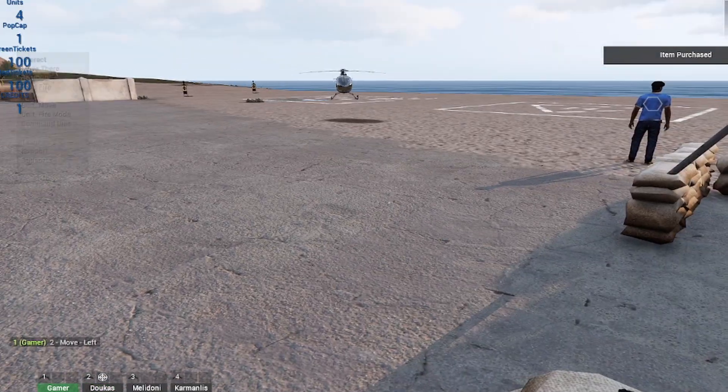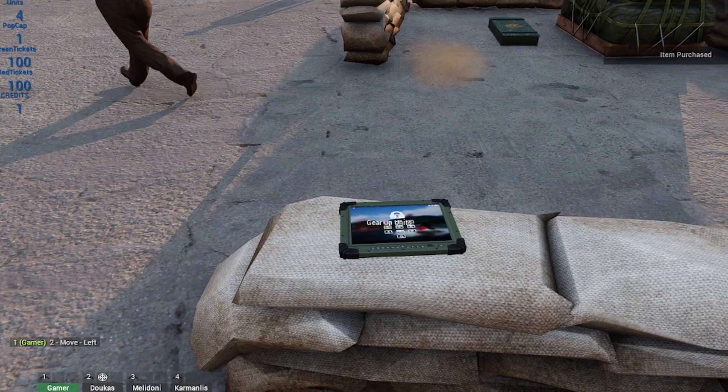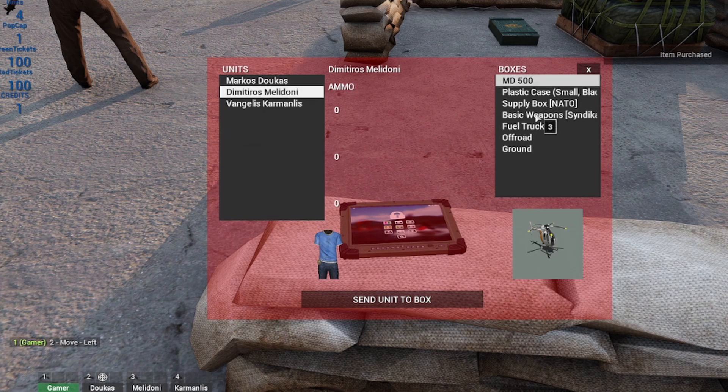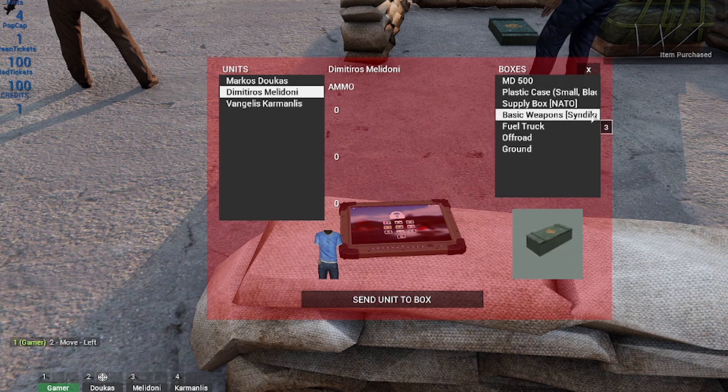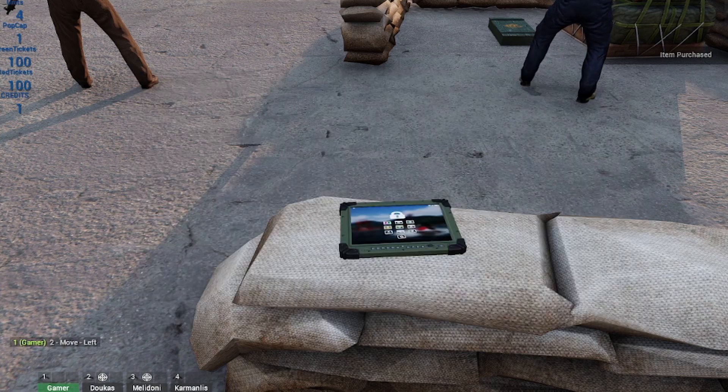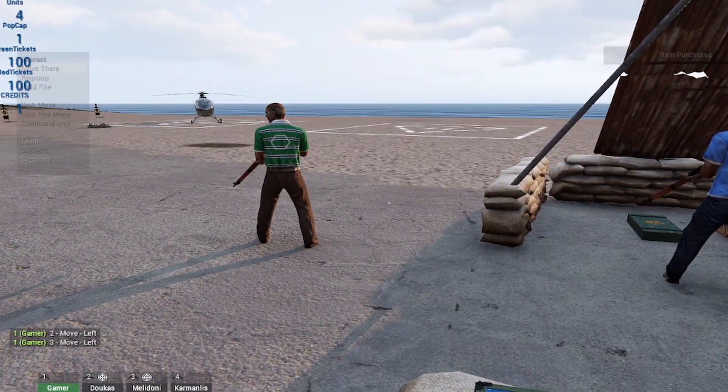Let's get him out of the way and go for the next guy. You can see that it's going to display which weapon he has, so that's good. Let's go to the next guy — select the box, click him. Enfield. All right, number three is ready to go.